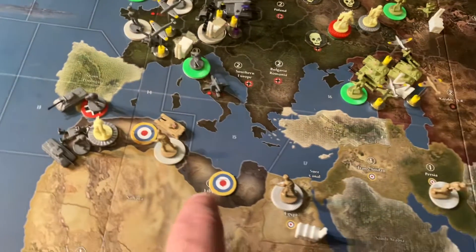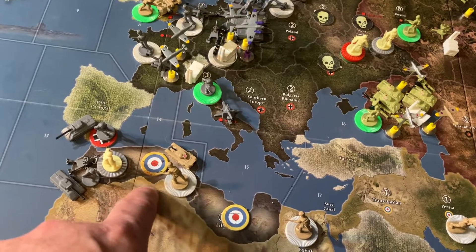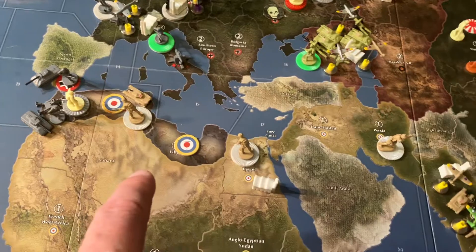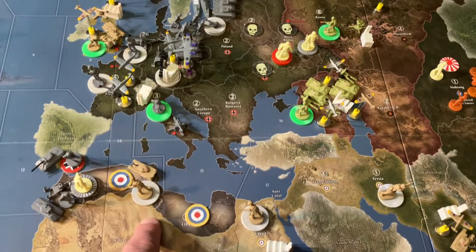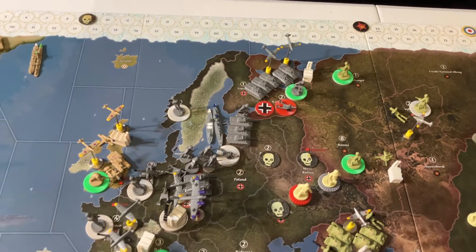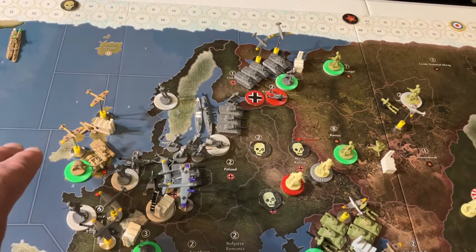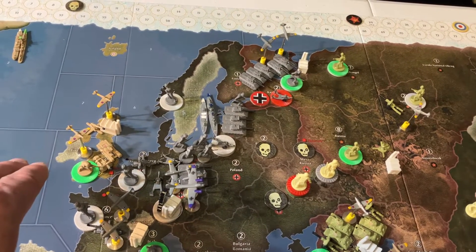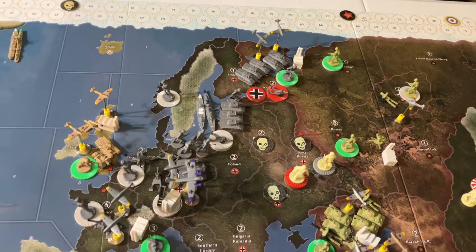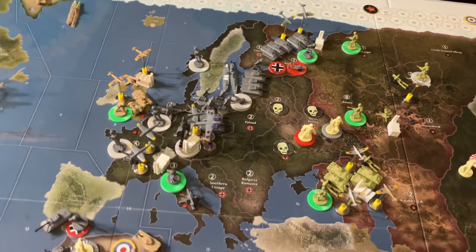The Germans were followed by the British across North Africa — a very costly battle clearing it with zombies. But that was the only success for the British on their turn. For the second turn in a row, strategic bombing failed; the Germans shot them down. So far, the British have lost two bombers — that's 24 IPP in production — and have only caused two IPP of damage, with the Germans not even needing to repair production.